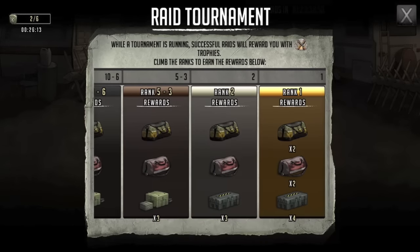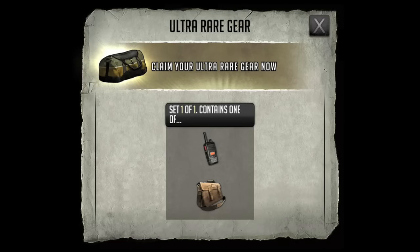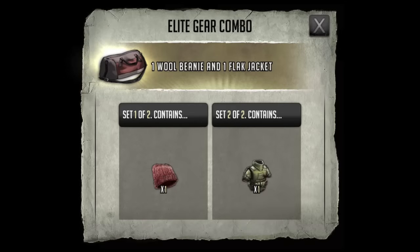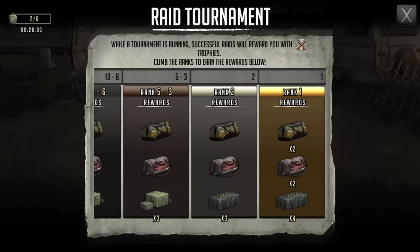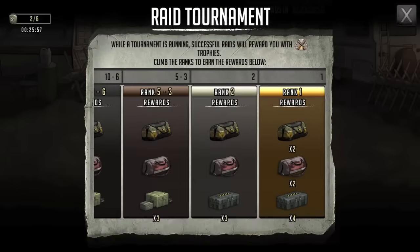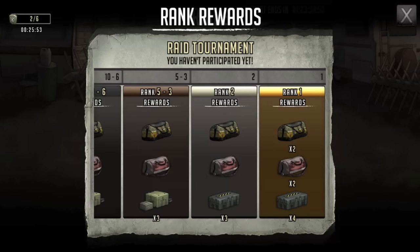Starting with first place: you get two bags — either an army walkie or a school bag. Pretty standard. You're also going to get a wool beanie and a flak, which is pretty handy, and four crates of ultra rare gear.